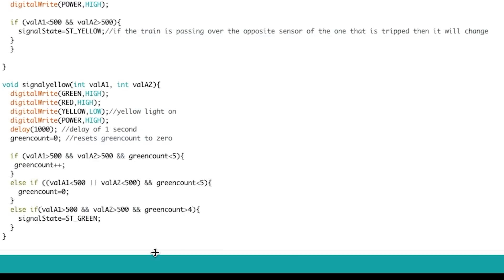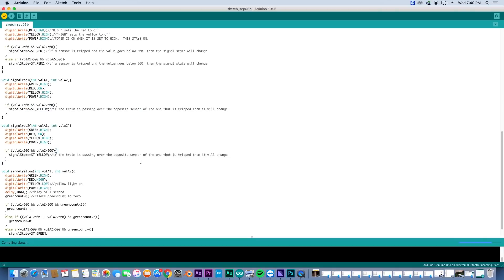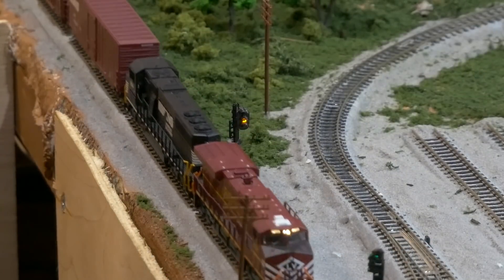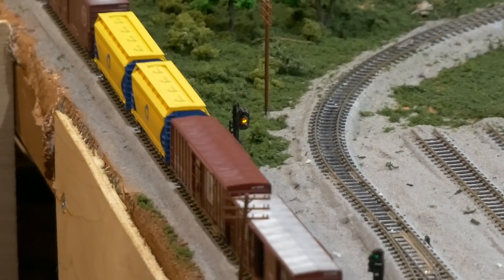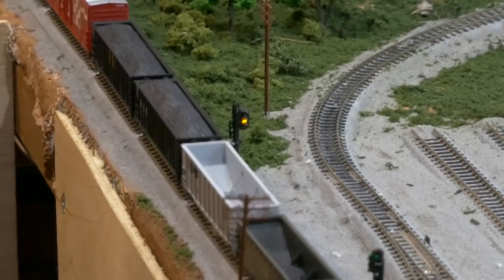Let's check our sketch — we're going to save it first. There we go! We now have a sketch that will allow for more bulletproof signaling, and it's a lot easier for longer trains to get through the signal without miss-tripping it.